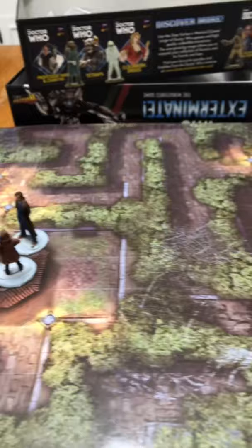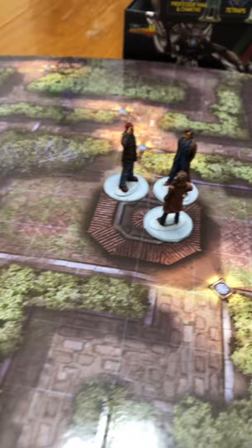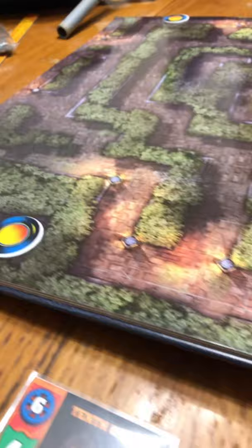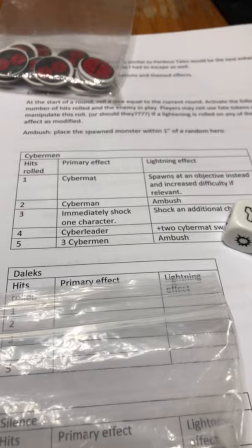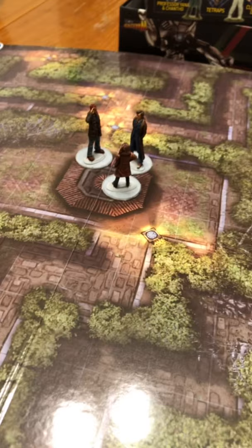This is a Doctor Who Adventures variant for Doctor Who Exterminate that I'm trying, starring the 10th Doctor, Donna, and Wilfred. Today they're going to be navigating a hedge maze, trying to find three objectives and returning to the gazebo in the center. I have a random table for rolling each turn to see what shows up in terms of enemies, and we'll see how it plays out.